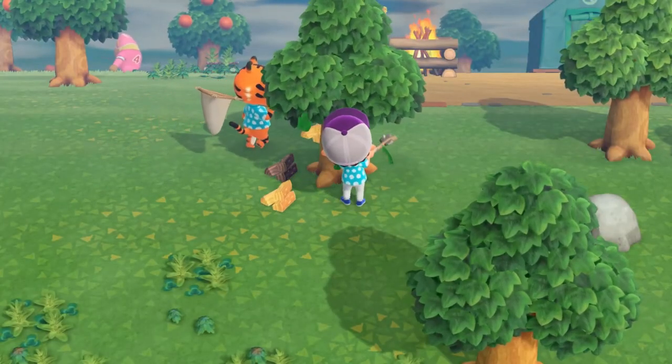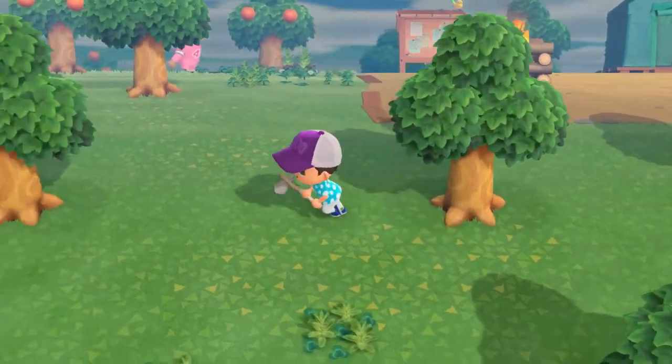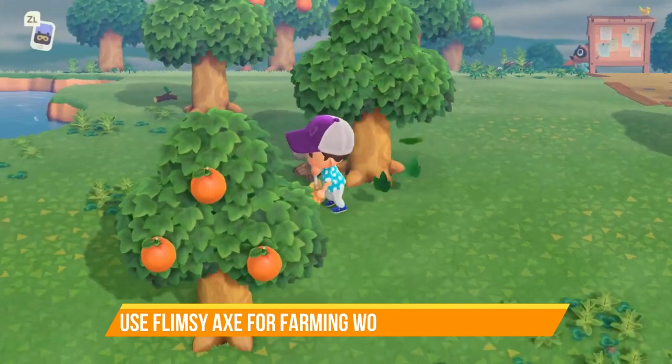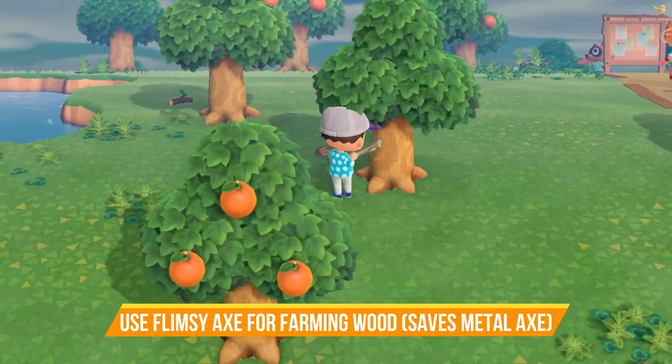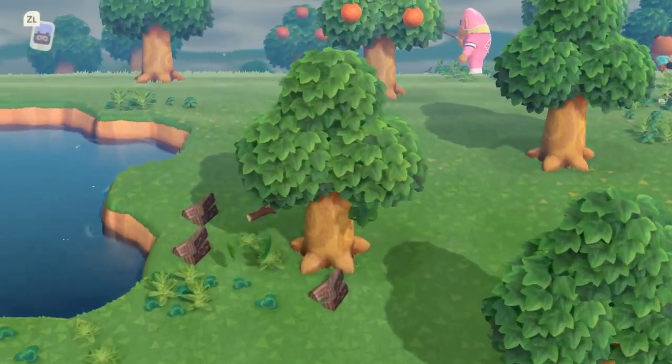Starting out you'll receive a flimsy axe for chopping wood. Eventually you'll get a metal axe which can actually chop a tree down. However, you may want to keep the flimsy axe around if you want to gather wood, since it won't chop the tree down — it'll also save your metal axe from breaking while you farm for wood.